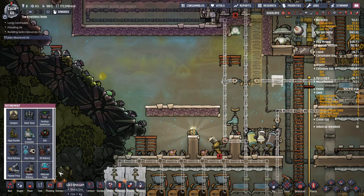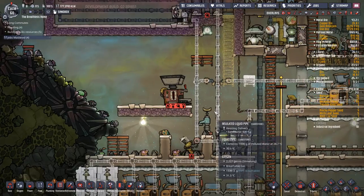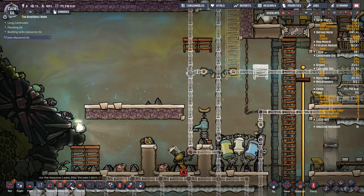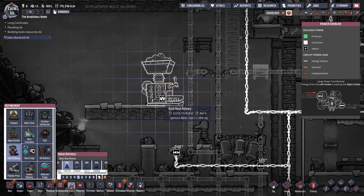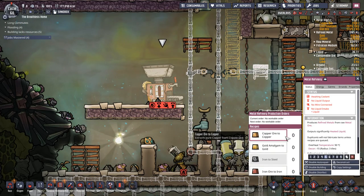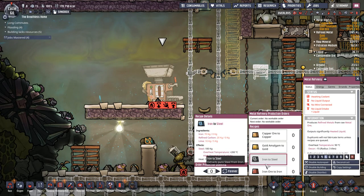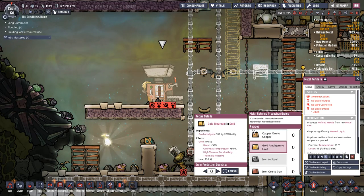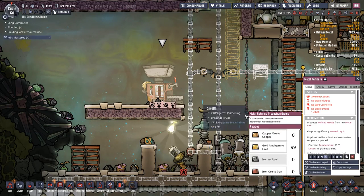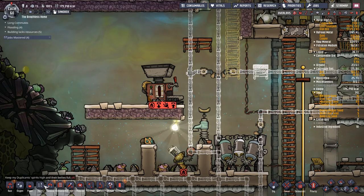We're going to drop the refinery right there. Looking at plumbing — this will turn copper to copper, gold to gold, iron to steel which requires iron, refined carbon and lime so it's like a three-step process, and iron ore to iron. For the queue, 99 is probably a little too much since it uses 100 kilos per hit, so maybe 10 seems a more reasonable number. Now for plumbing we have an input and output.